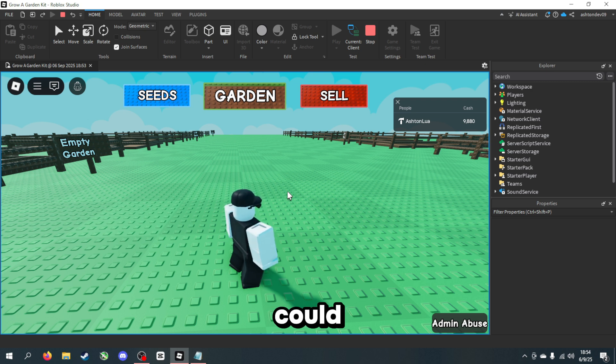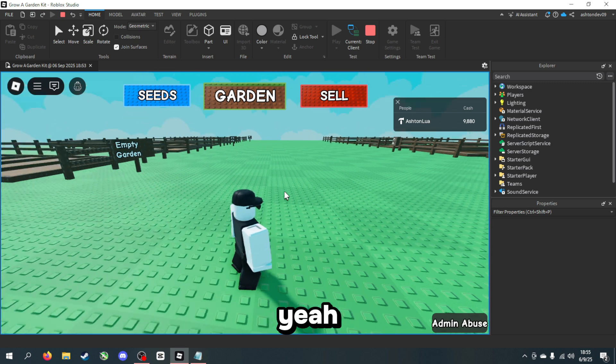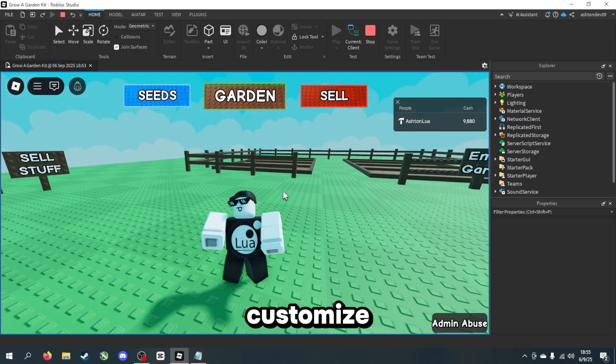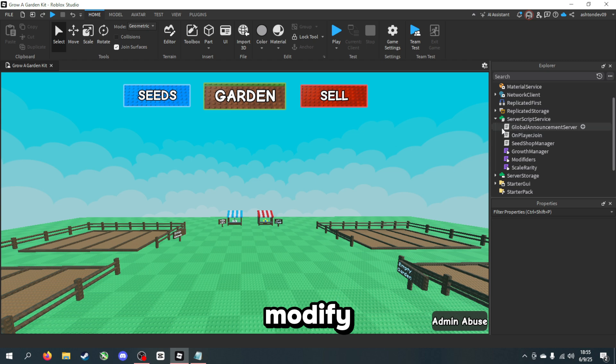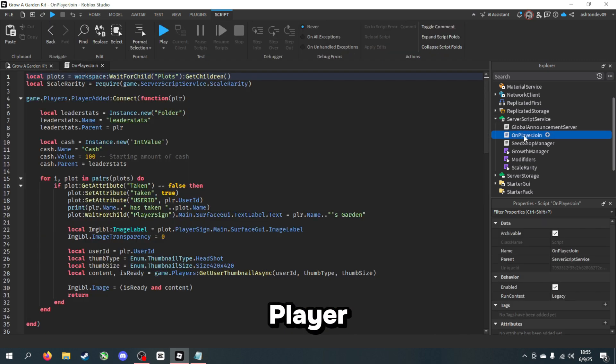This is pretty much just Grow a Garden, a bit simplified — obviously without pets and the tools and such, which I could add in an updated version of this kit. Now I'm going to show you how to actually customize this kit. The first script you can modify is inside ServerScriptService — click on PlayerJoin and you can edit the starting amount of cash, as the comment says. So if you wanted to make this a thousand for example, you could change it — I'm just going to keep it at 100 for now.